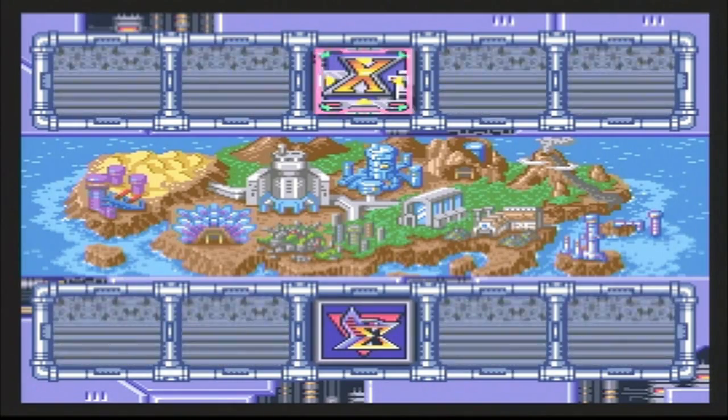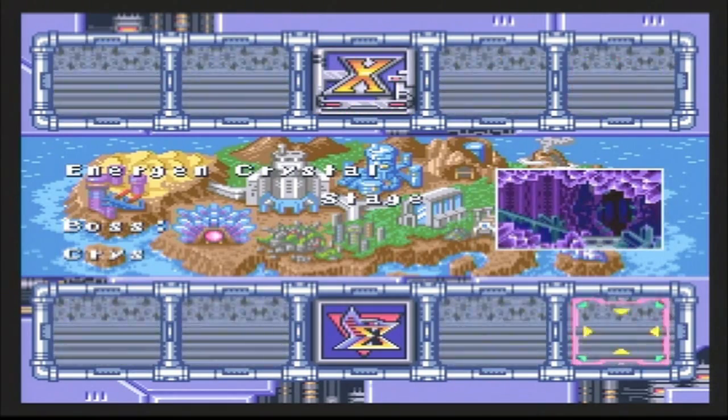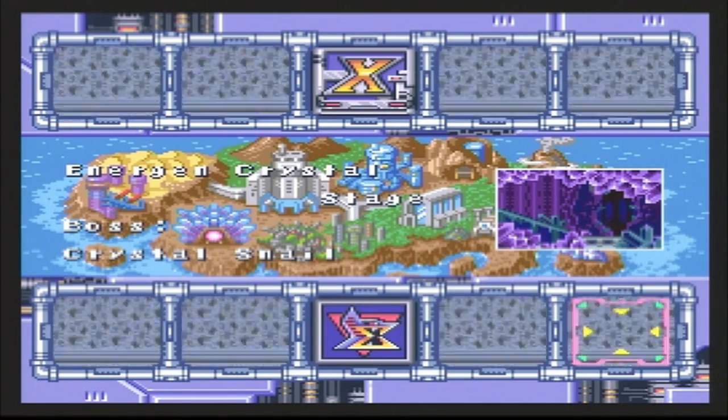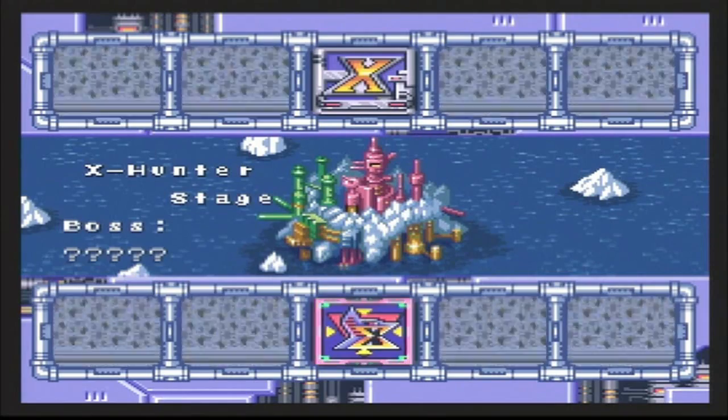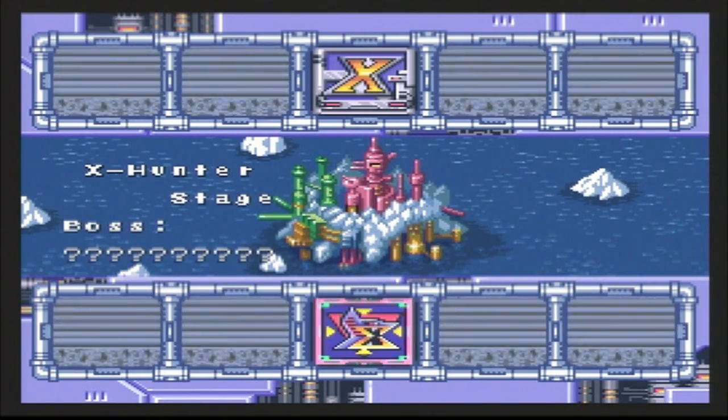Hello everybody! This is Ultimate Lifeform RB, and welcome back to the Mega Man X2 playthrough. In our last episode, we took out Crystal Snail, the final maverick of the game, which means all eight mavericks have been defeated. But we are far from done, because now it is time to take on the X-Hunters with the X-Hunter Stages. For this episode, we are going after X-Hunter Stage 1, so let's go ahead and get started.